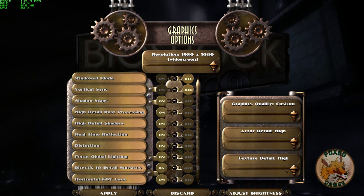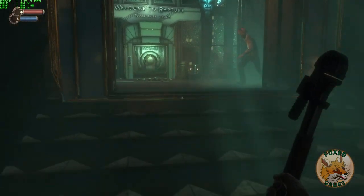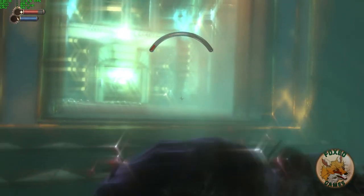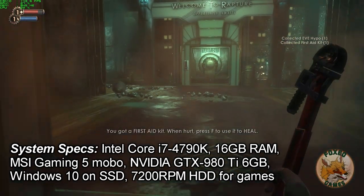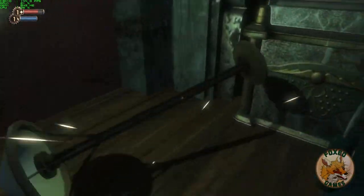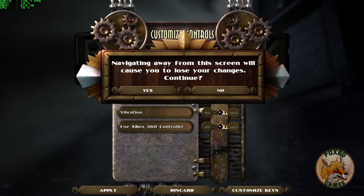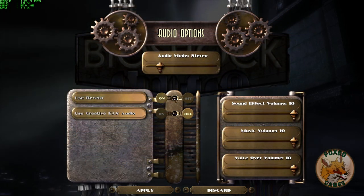I turned everything either on or to its highest setting except for windowed mode and vertical sync. In windowed mode, I found my mouse cursor was not aligned properly with the game window. In terms of performance, it's an older game, so it rarely dropped frames on my system — you can see my PC specs at the bottom of the video. At nearly all times the framerate stayed pretty close to 144, which is my max due to G-Sync technology. I experienced no physics issues or glitches at this high framerate. You can play with either mouse and keyboard or a gamepad, and keybinding is available. You can also adjust volumes for sound effects, music, and voice separately.